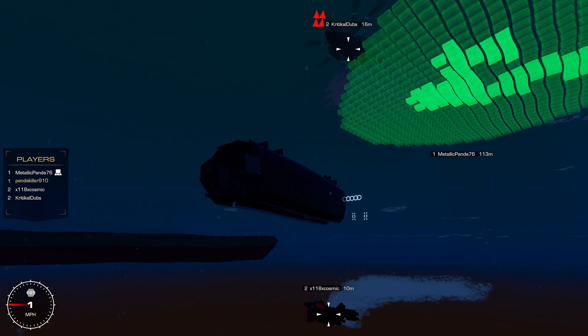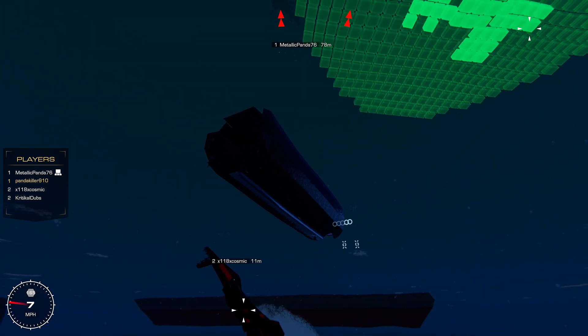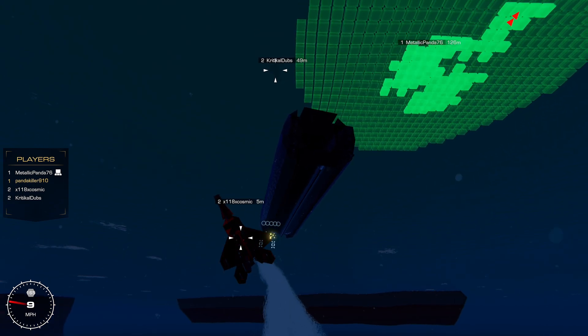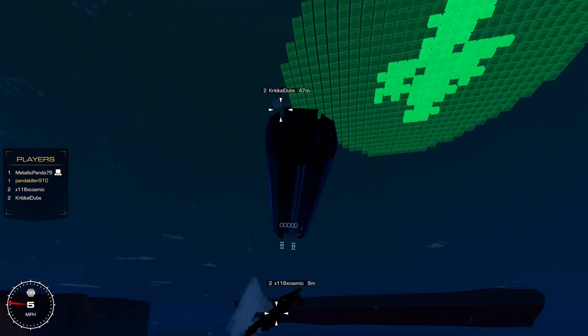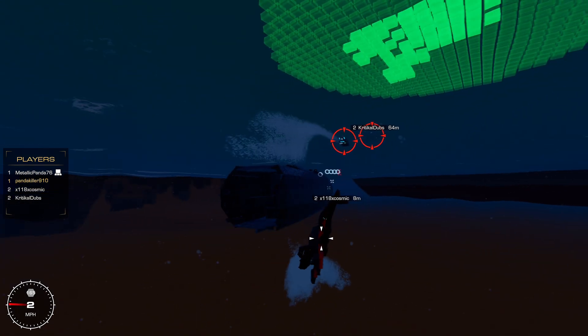Right now I'm getting rid of the front to just reduce the chance of getting detonated, because they do sit behind the seat which is a little scary — you have to keep that in mind. But that's a helicopter! Remember when I said the torpedo also has proxy on it? Watch this.